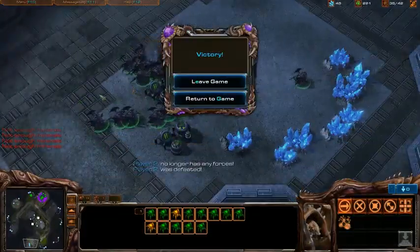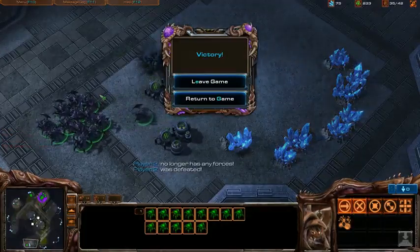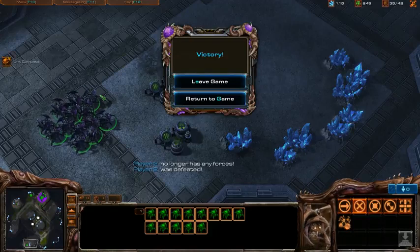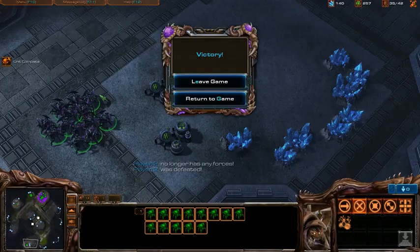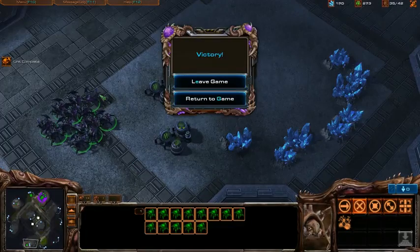Anyways, that's pretty much it — it's just basically massing up roaches. I really recommend this build if you're playing Zerg and just starting out. If you're playing at the lower leagues, you will almost always win with this build because roaches are extremely powerful unless you know how to counter them. This is just a Zerg opening build on how to get your roaches out fairly quickly without suffering your economy too bad. I will see you guys next time.